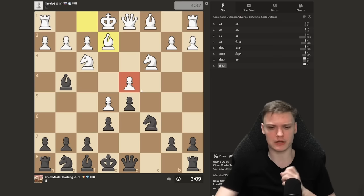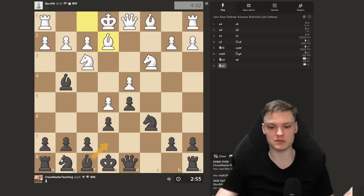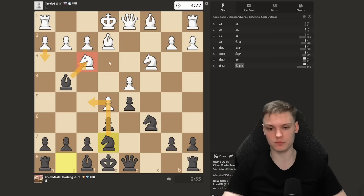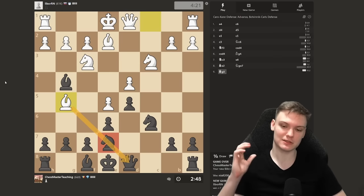Bishop to e2. As I was saying, the main battlefield is d4. The knight doesn't have a natural square because the pawn can take. We're going to develop via e7, then the knight is going to f5 from where it puts pressure on d4. Don't play Bishop e7 first because then you have no square for the knight. In case of h3, we always take against the advanced variation — you can write down that rule, it's pretty simple and always works.